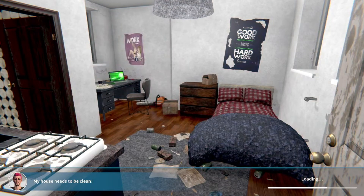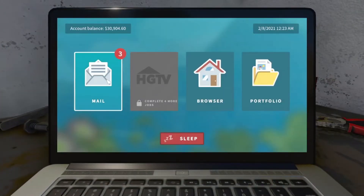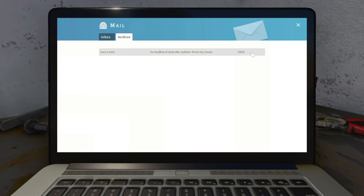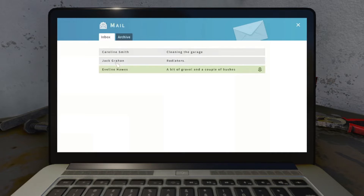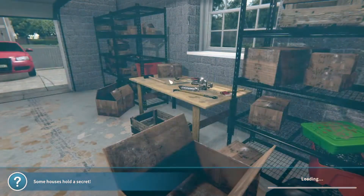We'll do another job or so and then we'll start working on our office. We now have three emails. Let's go with Caroline Smith — cleaning the garage. The email reads: 'Hello, we need to clean the garage. Please throw away all the boxes, trash, and old tires. Please don't forget to clean the window too. It's better not to touch the tools though — my husband doesn't like when someone moves them and he can't find them afterwards. Regards, Caroline Smith.' We're going to accept that.